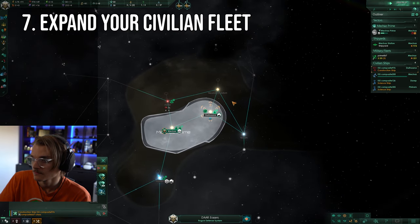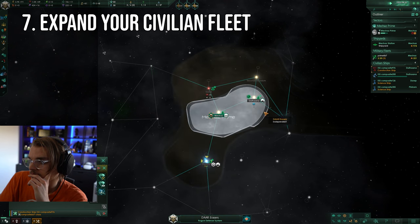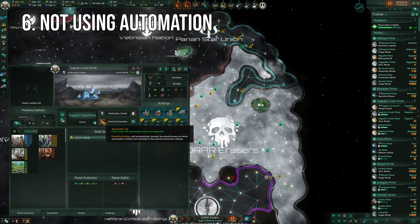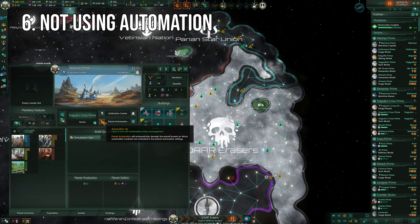As soon as you can afford to expand to at least what I've mentioned and get them all working — whether it's expansion, exploration, or even using a science ship to clear anomalies in your borders — as long as they're doing something for you, you can't really go wrong. Coming in sixth place, we have Not Using Automation. Sometimes queuing up all of those tasks manually can be a massive pain, and that's where automation comes in.